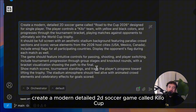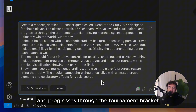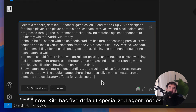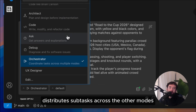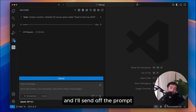Create a modern detailed 2D soccer game called Kilo Cup designed for single player. The player controls a Kilo team with yellow and black colors and progresses through the tournament bracket playing matches against opponents to ultimately win the World Cup trophy. Kilo has five default specialized agent modes, with orchestrator being the mode that agentically distributes subtasks across the other modes. We'll use orchestrator mode here and send off the prompt.